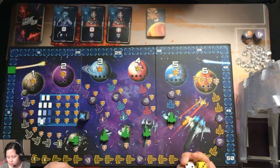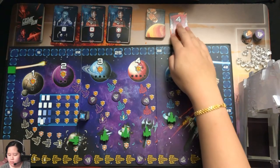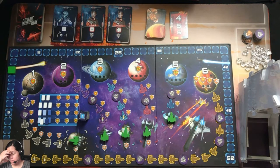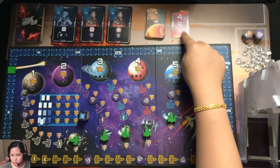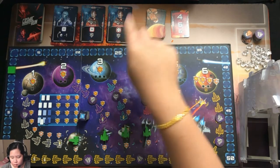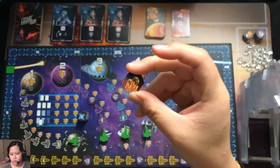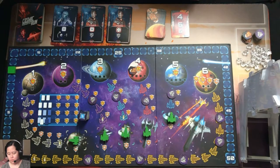We'll start the game by revealing the deck and following the instructions to build the meteor deck. We're using easy mode with three misses. The first meteor card says four, five, and six — so we look at the fourth planet; since it's not discovered, we put a meteor on it. The tokens are double-sided: one side shows one, the other shows two. A third hit means the planet is destroyed and the game is over.